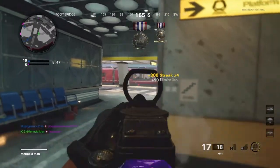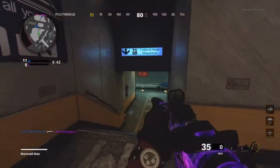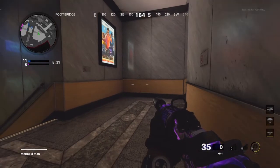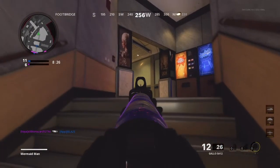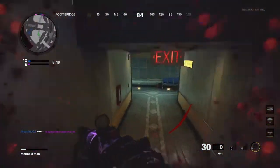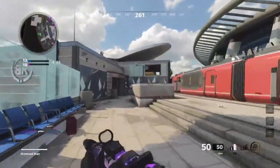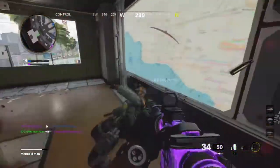Miami Strike was one of the new maps. We got three Strike maps in this game: Crossroad Strike, Armada Strike, and now Miami Strike. These are smaller versions of the bigger 6v6 maps. There's a Miami Strike 24/7 playlist out. If you liked the original Miami map, this might be for you, though a lot of people didn't like Miami to begin with.